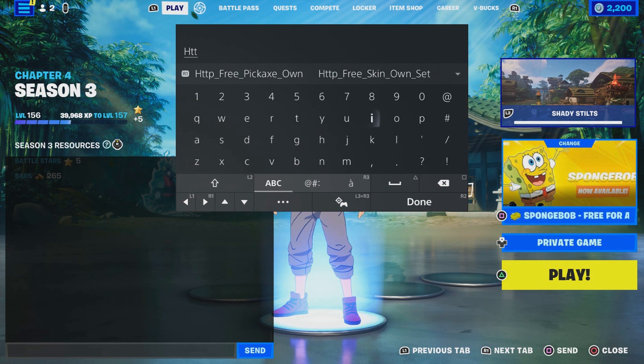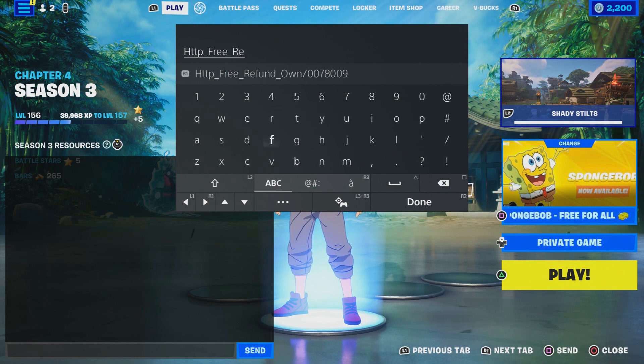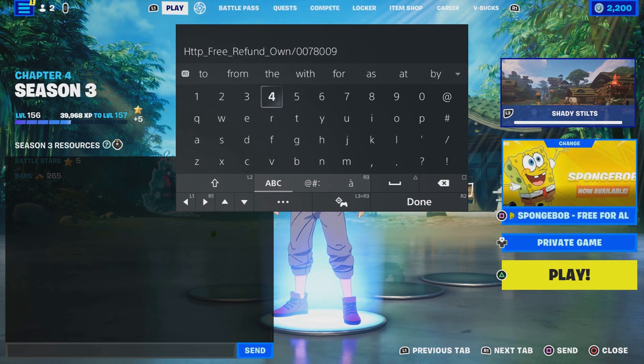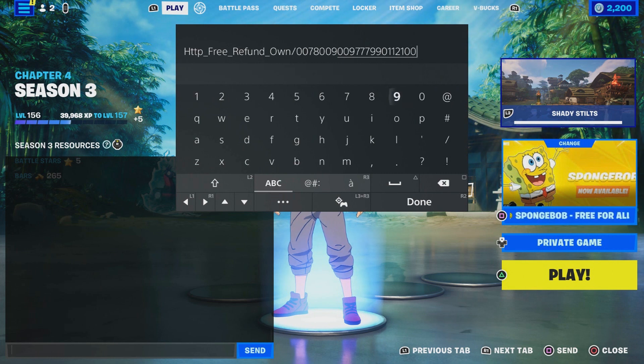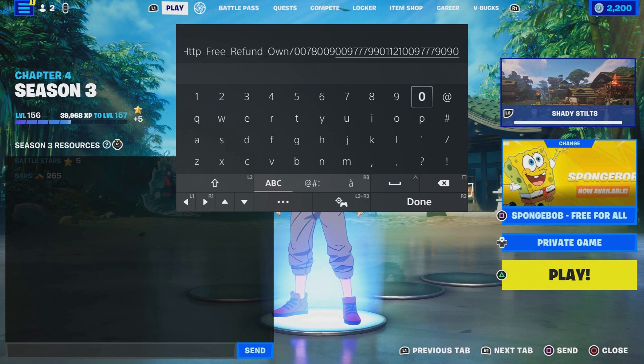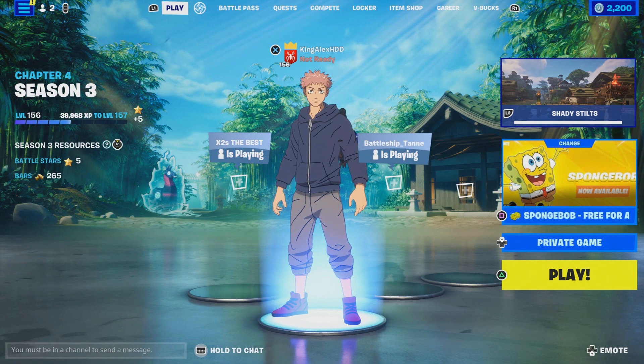You guys are going to come over here and enter this code, which is: http underscore — type in free underscore refund — and make sure you type in: refund underscore old dash 0078009009779901121009777909 — click on done and then click on send.